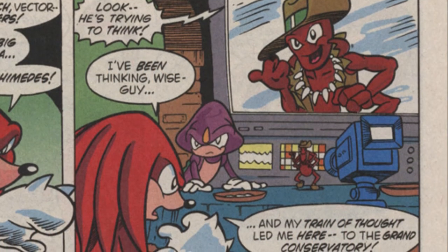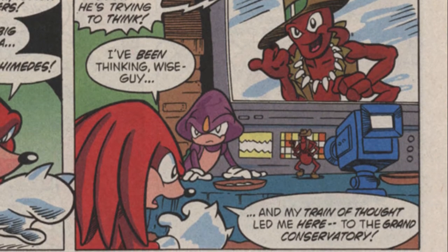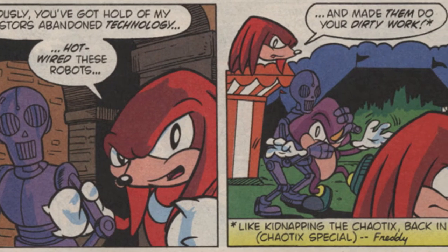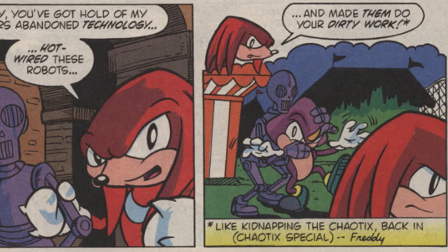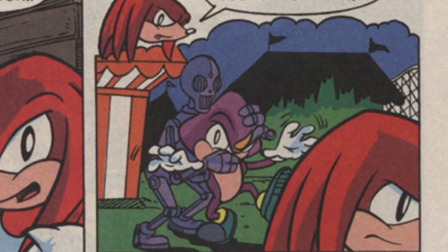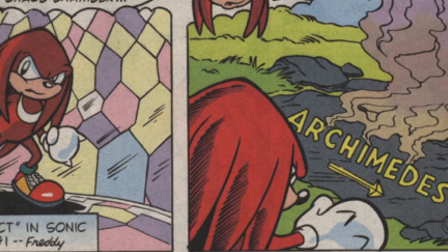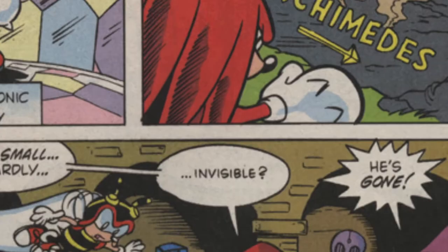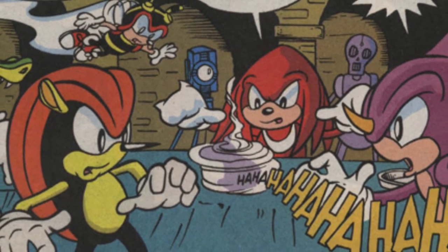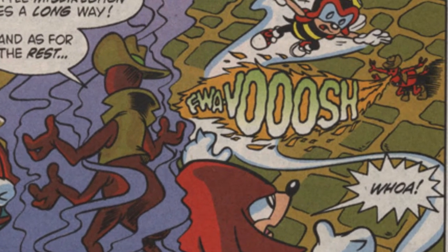Knuckles, while glad to see his friends aren't harmed, isn't very hungry and demands some answers as to what the hell has been going on. He pieces some of it together — how Archimedes hardwired the robots and traps in the Conservatory, and how that explains how he captured the separated Chaotix. He asks how the ant was able to appear and disappear, hound him for so long, and carve his name into solid rock. Archimedes demonstrates he's a capable illusionist, disappearing and reappearing in a puff of smoke, and then showing how fire ants got their name by breathing a burst of fire.